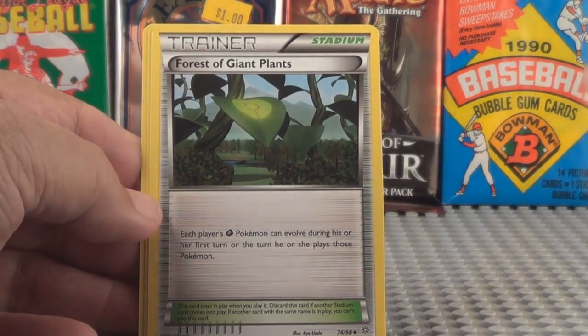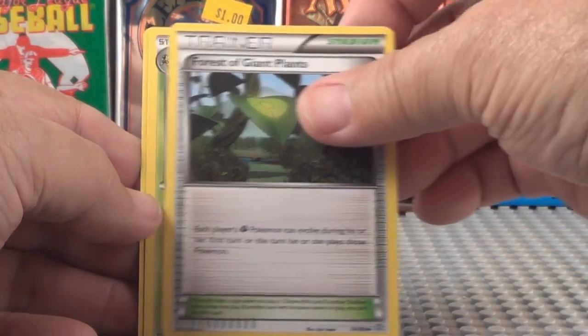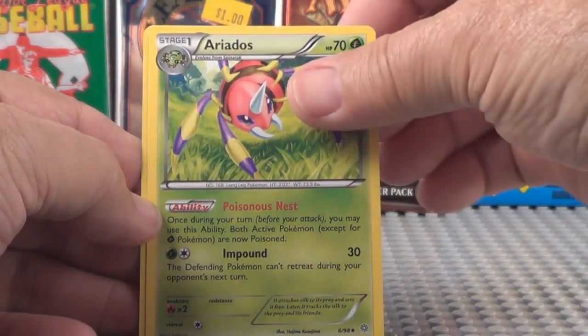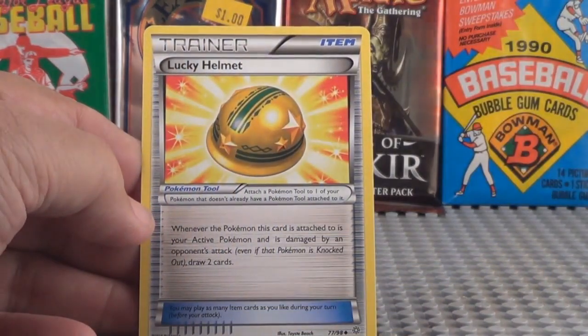Here's a trainer, Stadium — Forest of Giant Plants. Areatos, trainer, Lucky Helmet.